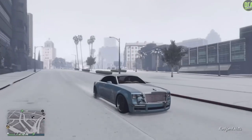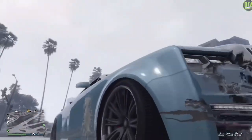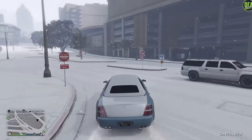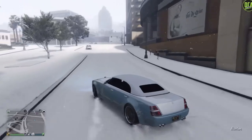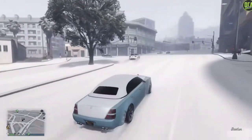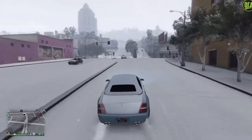It doesn't have the best customization, obviously, because it is a Rolls-Royce — you don't really need much. But when it came out, the liveries on the car were insane. When the Windsor Drop came out and everybody saw all the liveries, everybody was going nuts. Now we just have liveries like that on all cars, but this was like the first car to really do that, which is pretty cool.